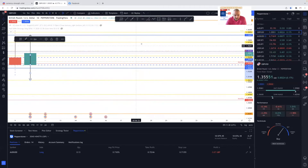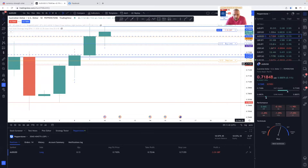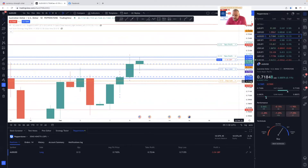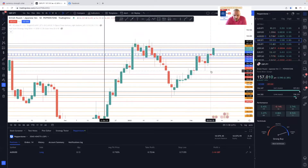We'll go back up to the daily. Make sure that's on blue so it doesn't move. The AUD/USD — we know we've got our limit orders in. We'll see what happens with that. We're in good profit so I'm not worrying. The GBP/JPY is getting a push.